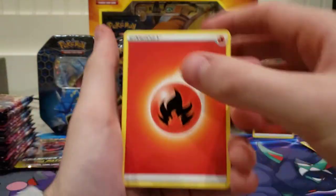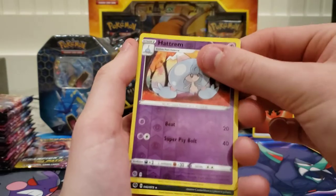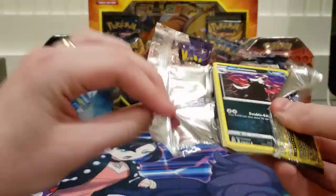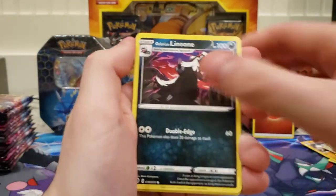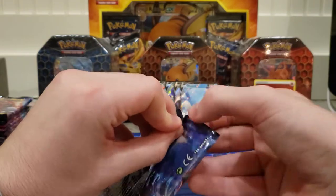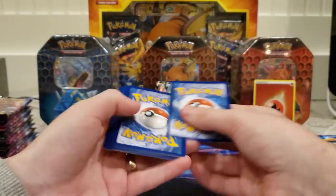If you guys watch Rhymestyle, he opened up a couple of these elite trainer boxes and pulled four Dreadnow V Maxes — four Dreadnow V Max secret rares and a Gardevoir V Max secret rare — out of like three or four elite trainer boxes. And I'm just in awe, honestly. Out of like 14 or 15 packs so far, we pulled Wailord V, Lucario V, Grapploct Full Art, and Duraludon V.